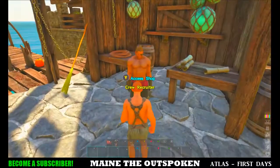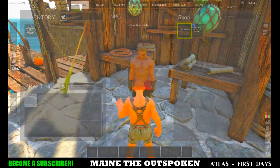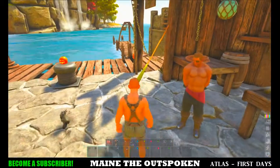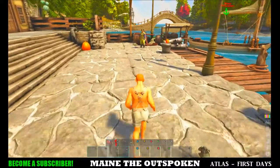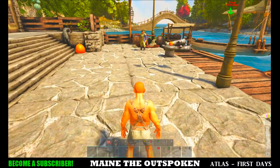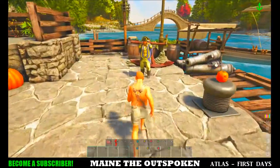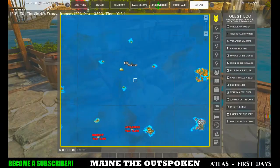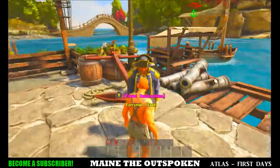These are the little vendors: this guy sells you crew members and also a token that can respec your character so you can change your skill points — you can buy it and do it again. You can also respec your character once per level as well. The ferryman will give you a free ride over to one of the other free port islands within this grid, so if you wanted to teleport over to another island you could do that using the ferryman.